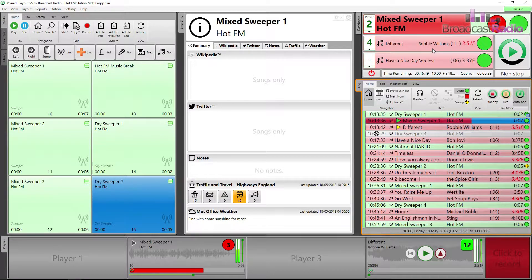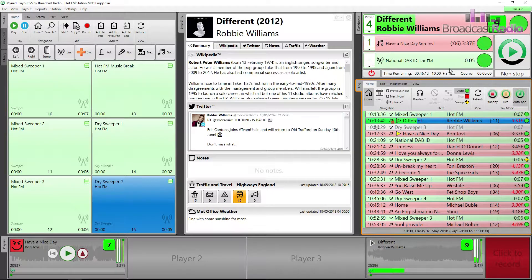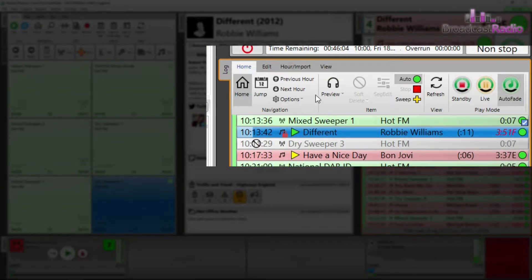We will look at the three different play modes available in Myriad 5 Playout. We are starting in Auto Fade, which will green or sweep items over each other in the order shown in the log. In Auto Fade you should not see any red squares and you won't be able to set any.